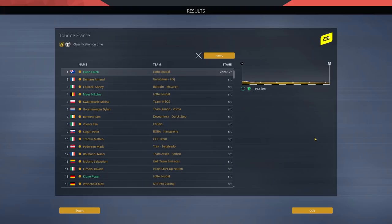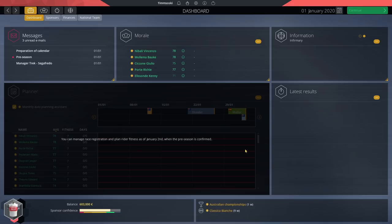Sprints are probably the thing that has changed the least, however there are plenty of attacks to look out for — we had numerous attacks into the final 10k and plenty beforehand as well. Trying to get away on Champs-Élysées is almost impossible but the AI still give it a go. Now I've shown you the gameplay, and I'm going to focus on career mode.